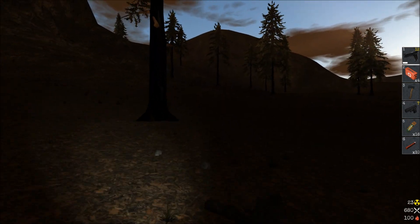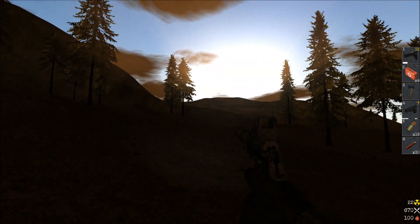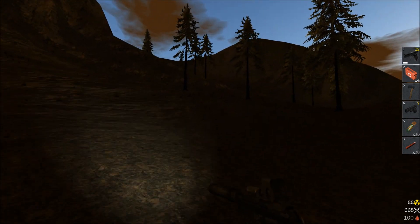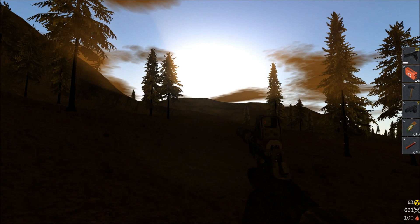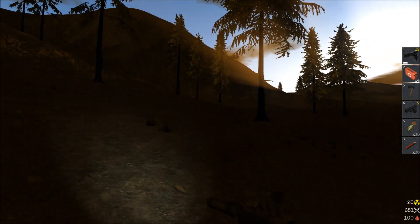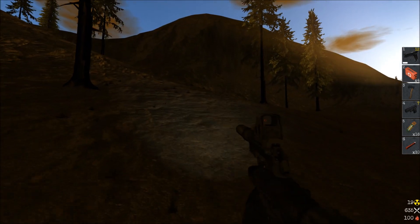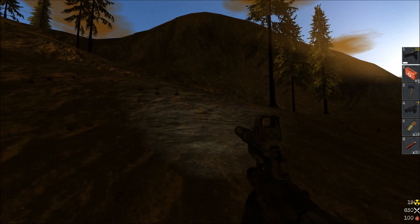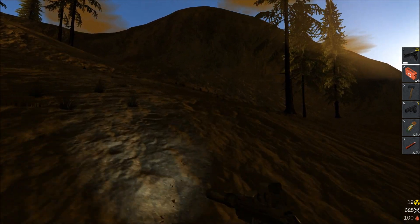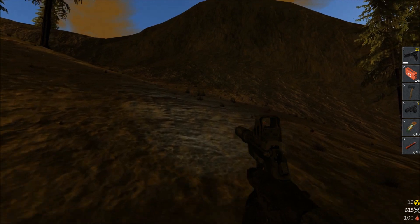How can you tell how many people are in the game? I think if you exit full screen and scroll to the bottom of the page, it says what everyone is playing. I have a holographic sight now. The weapon attachments are: the hollow sight, the silencer, the flashlight, and the laser sight.